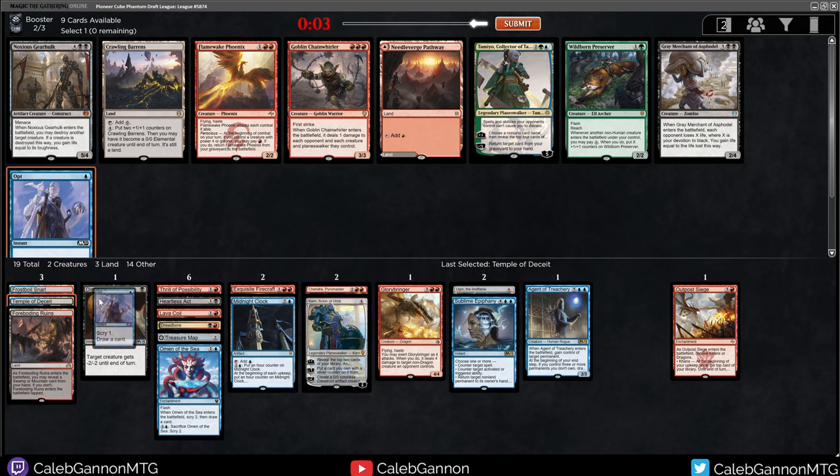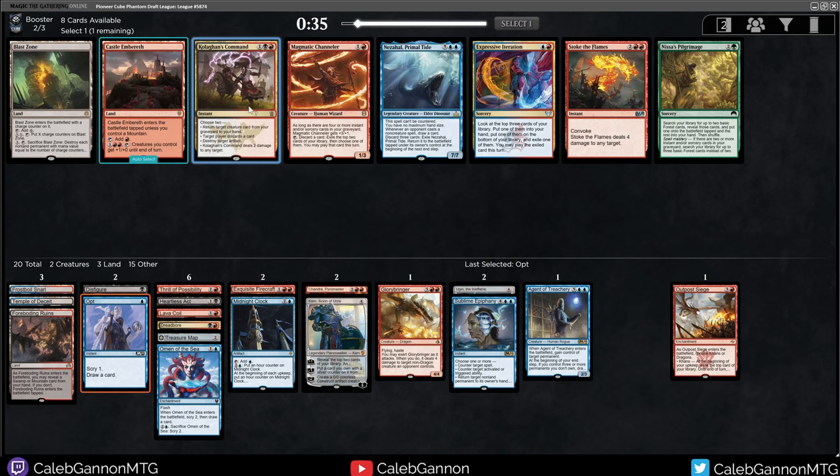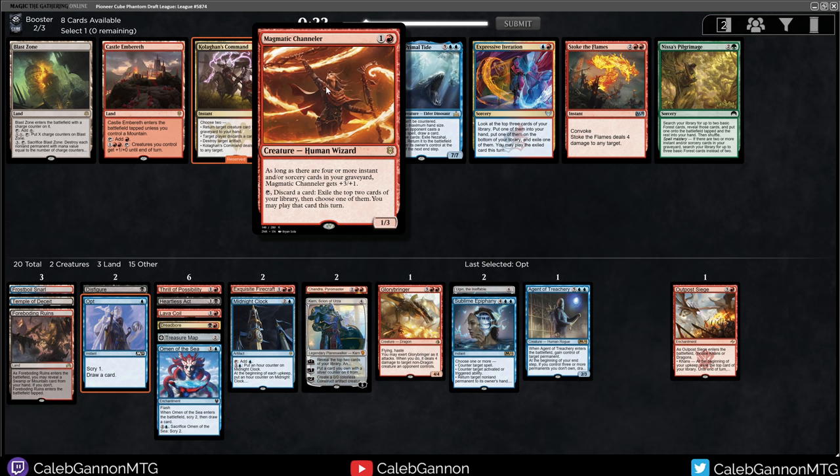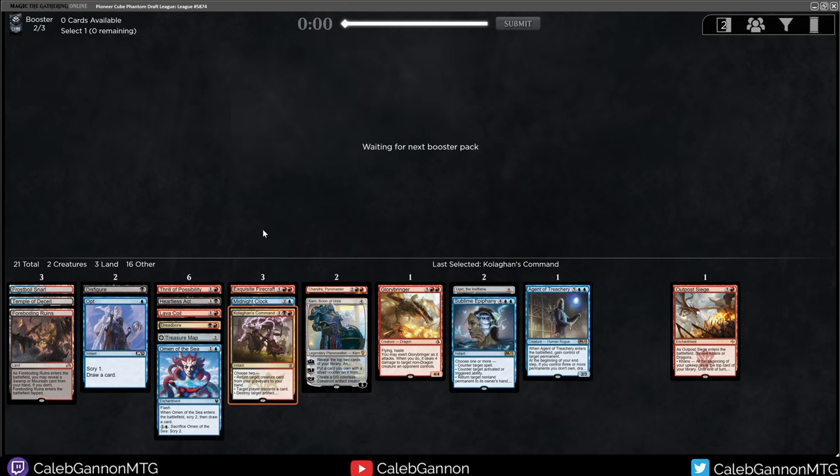Wow, we are in the right colors! There's Colton's Command, Magmatic Channeler — that card's fun — Nezahal, Expressive Iteration, Stoke the Flames. All of these are sweet. Right now we have two creatures: Glorybringer and Agent of Treachery, so I think we're definitely just committing to Grixis. Colton's Command is the best card in this pack by far. This deck looks fun. I might like this cube a lot — it's interactive and doesn't have all those cheesy you-win-the-game things like Channel Emrakul, Natural Order, Through the Breach, things like that.